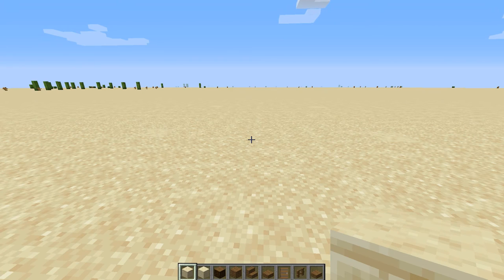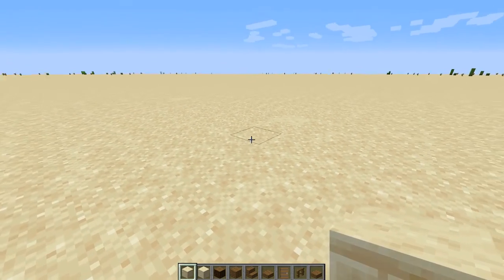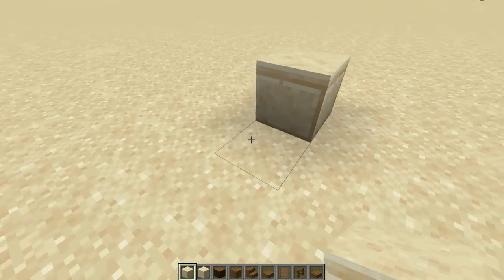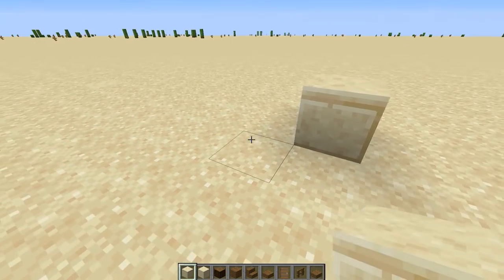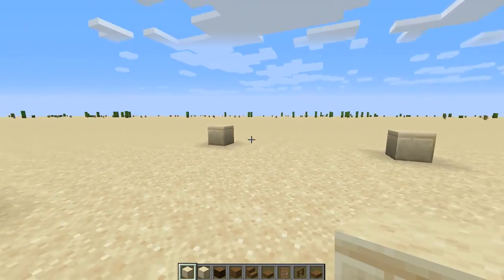Let's start this build by framing out the structure with cut sandstone blocks. We'll drop one corner and we're going to go over seven and place a block down on the eighth block. We're going to do the same thing again here — go over seven, one on the eighth block, over seven, one on the eighth block. We should have a nice square like this.